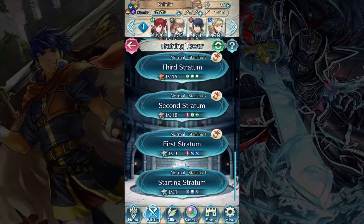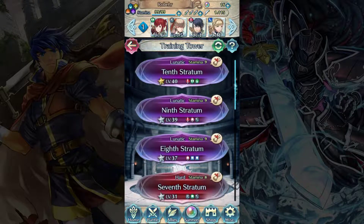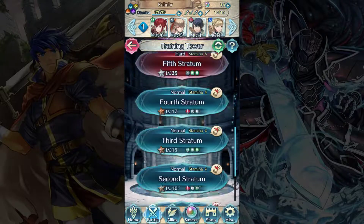So we start from the bottom of this training tower, obviously. The starting stratum is for level one units generally speaking. The first stratum is for around level three to five, second is around seven to ten, third is around twelve to fifteen, and so on. They get progressively more difficult until you get to the top, where the tenth stratum is level forty — that's the maximum level. We can see the little symbols showing what weapon types we're going to encounter, and how much stamina it costs. The stamina requirement goes up and up until you get to the top.